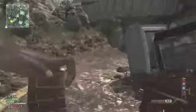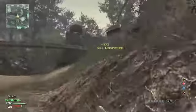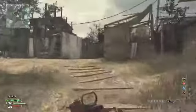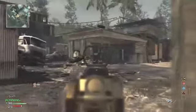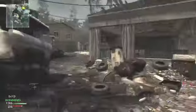Don't sprint in buildings. If you're going to sprint, sprint out in the open or sprint to cover. If you're afraid you might lose a gunfight, run away, but make sure that the enemy isn't following you.